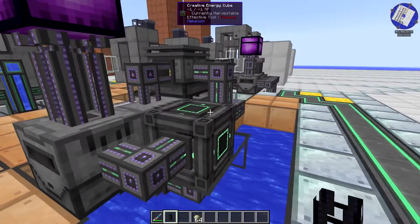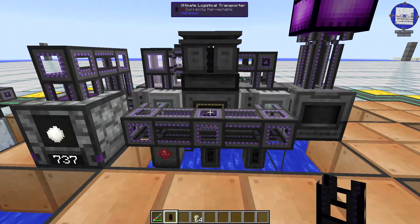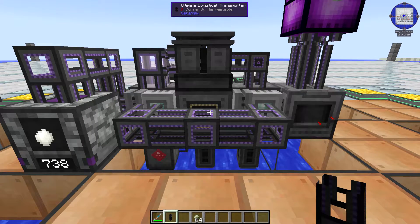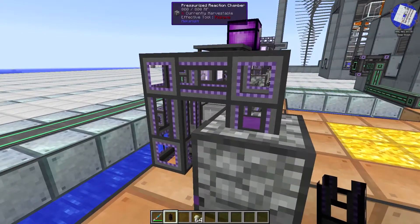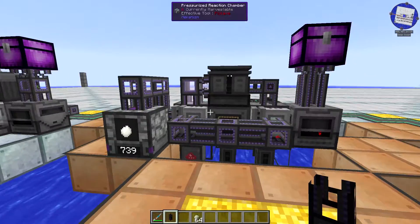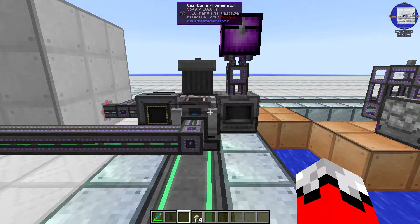Underneath I have pumps feeding both the electrolytic separator and the PRC, and under the second one a gas tank set to dump oxygen. In the back everything is powered from a creative cube, but you could use any power input — or even put a gas burning generator in the setup and have it power the whole thing. In fact, if you only power this setup off a gas burning generator, it produces more than enough power to run itself, as long as you have some sort of organic matter input. This whole thing outputs HDPE pellets directly into an ultimate bin.